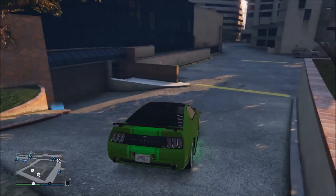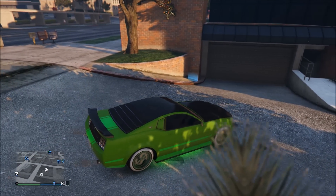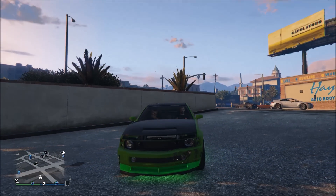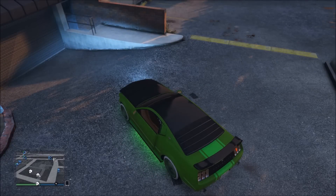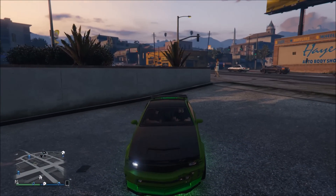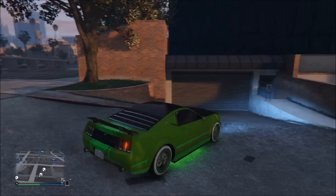Once you've driven over to your garage with your friend, get your friend to get in the passenger seat of your car. As you can see, Tom's in the passenger seat right now. Once he's done that, you just want to pause the game and go along to Jobs, then Host Job, and start up the mission 'Messed Up'.